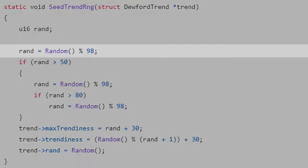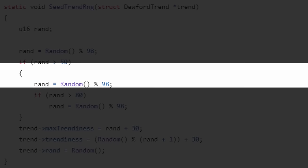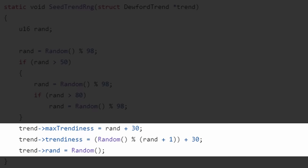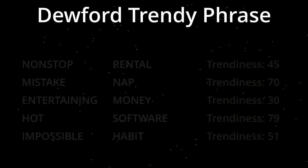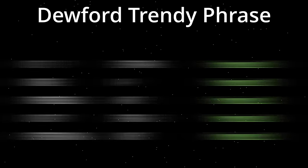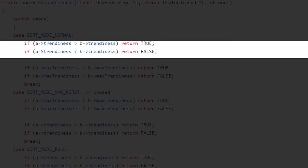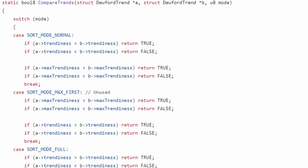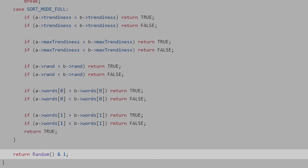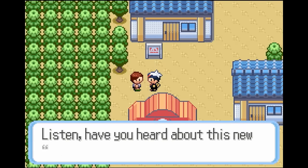Let's take a look at the last few values. The first thing done here is getting a new random value modulo 98. Based on this result we will either do more RNG calls or set the last 3 parameters of the trendy phrase. All the way at the bottom we can see the random value that we are looking for. This whole process is done 5 times and afterwards they are sorted based on their trendiness. If the trendiness of two phrases are equal, then we take whichever has the highest max trendiness value. If that value is also equal, then we do one more RNG call and determine it randomly.